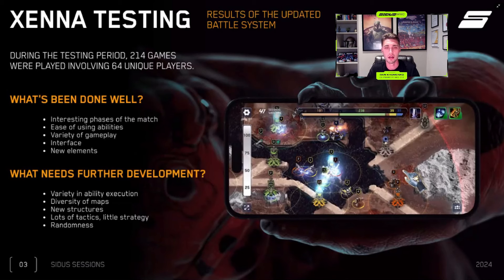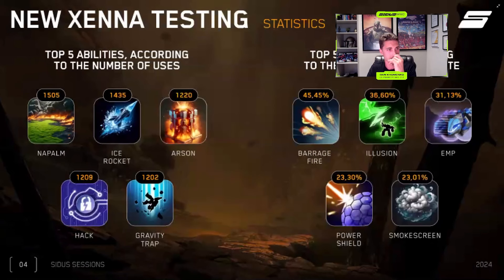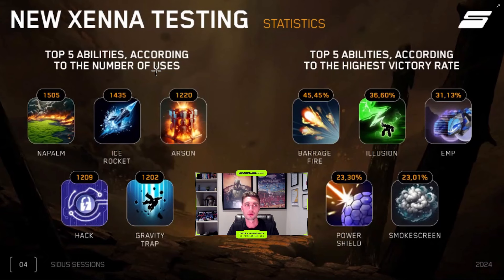This feedback is coming directly from the game producer. The next slide shows how the new active abilities look. We have the top five abilities according to number of uses by the 64 players, and the top five abilities according to highest victory rate. Skills include ice rockets, arson, hacks, gravity trap, and barrage fire — these new abilities really make a big difference.